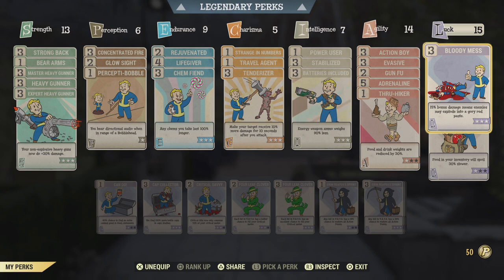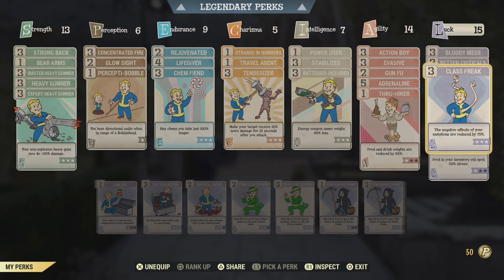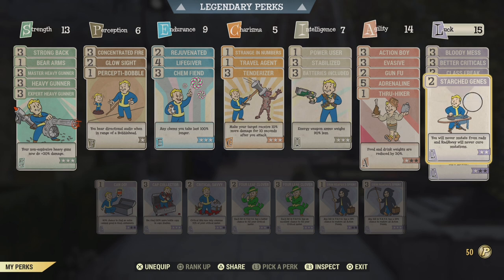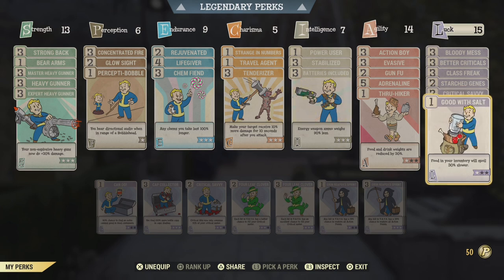Under Luck we have Bloody Mess maxed out for max damage, Better Criticals maxed out — it's a VATS build and provides 100% damage on crits, Class Freak maxed out to reduce negative effects of your mutations, Starch Genes so Radaway will never cure mutations (swap this out if you don't have any), Critical Savvy for hitting crits every other shot, and Good With Salt rank 1 for all the consumables I carry with me.